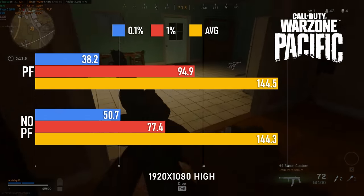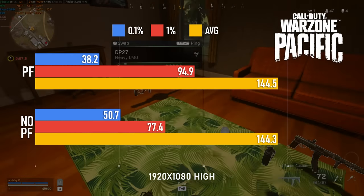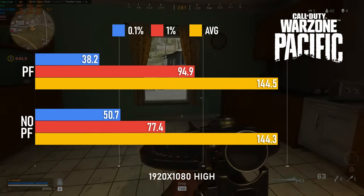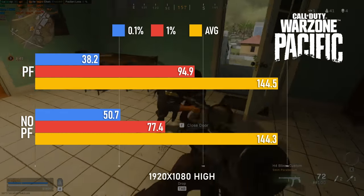Warzone loses in 1% scores and gains in 0.1% scores in the switch from page file to no page file, though this was only tested over the course of four matches each. Longer matches on either setup saw 0.1s drop into the 30s, whereas shorter matches — where I got my ass handed to me — didn't see such severe drops.